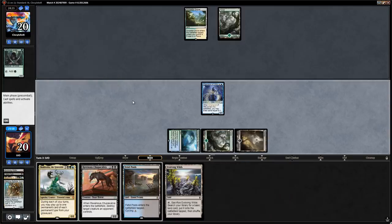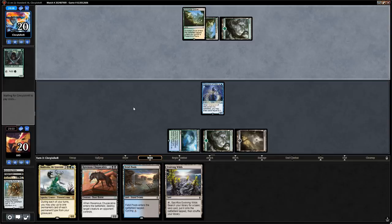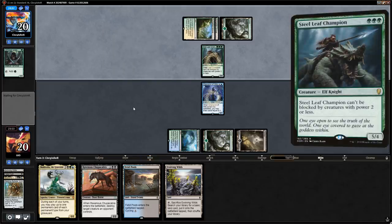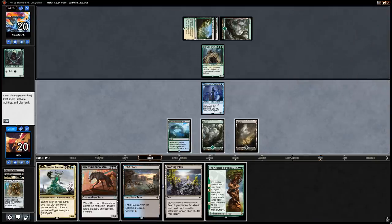Steel Leaf Champion from the opponent — so glad we held on to the Ravenous Chupacabra. We don't get to play it this turn unfortunately, but we will next turn. Is there a reason to play one land over the other? There's a small chance we end up cycling the Faded Pools, so I'll run out Evolving Wilds for now and say go.